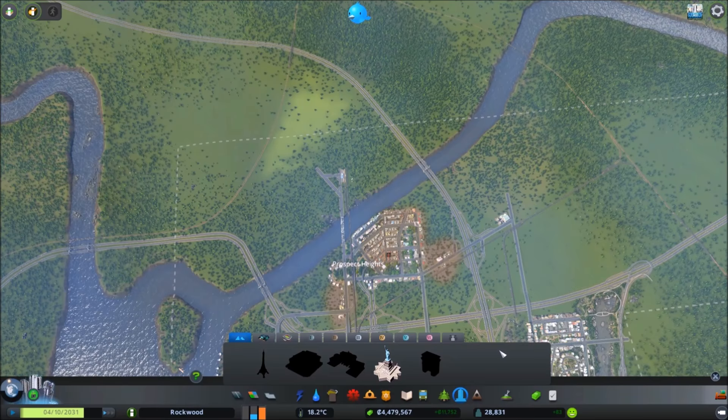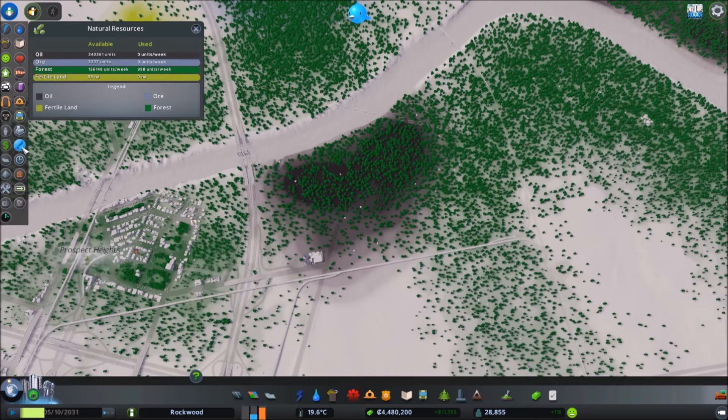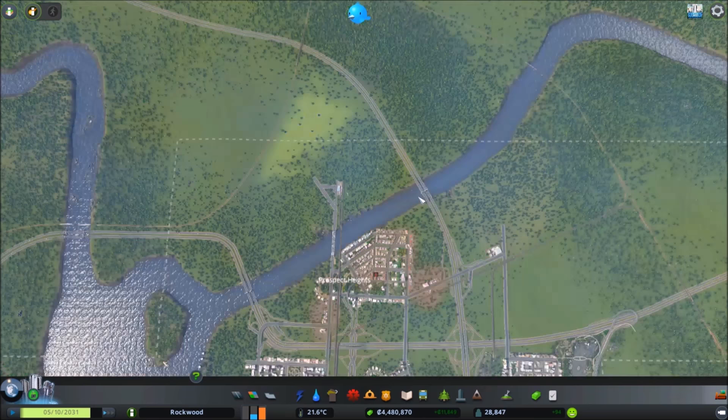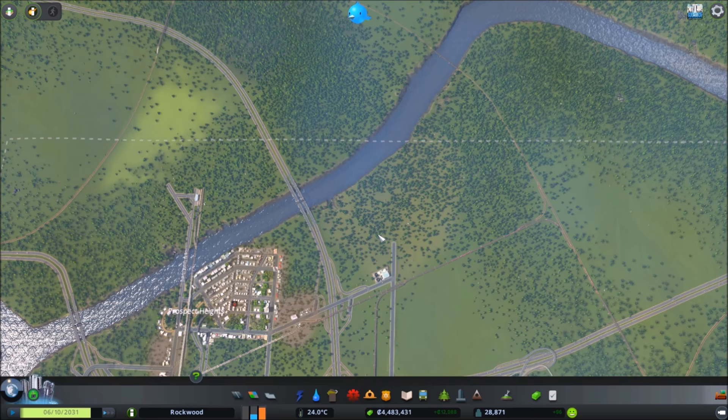We're going to have to do a massive oversized forestry sector. If we click on our resources, I want to make a big oil field right here and convert that to forestry afterwards. We'll get farming, forestry, some mining up here, and oil fields right here — just to ensure traffic doesn't get absolutely bonkers.